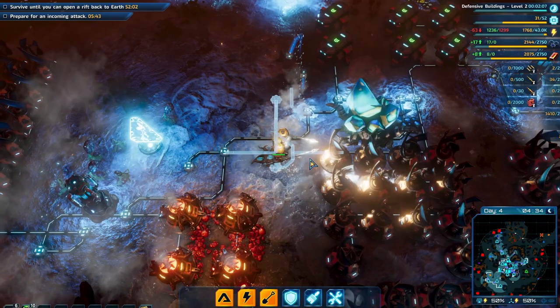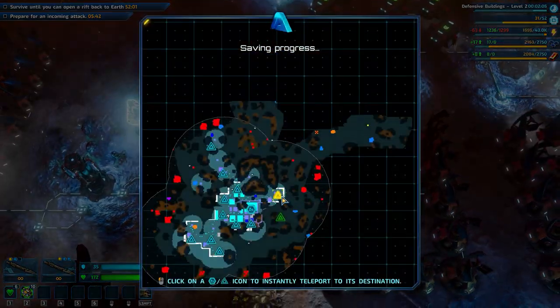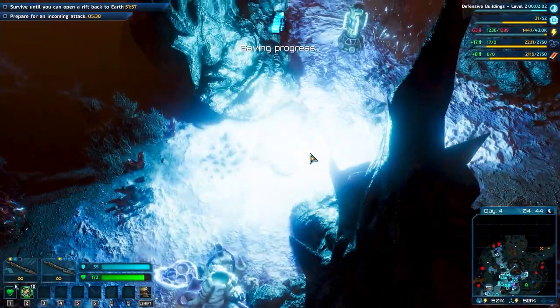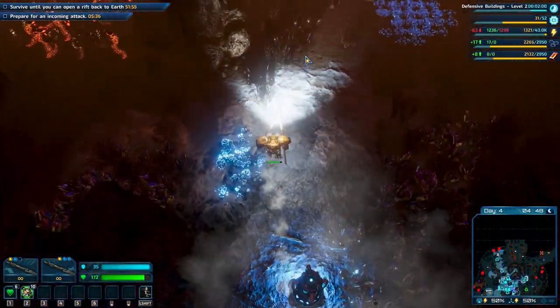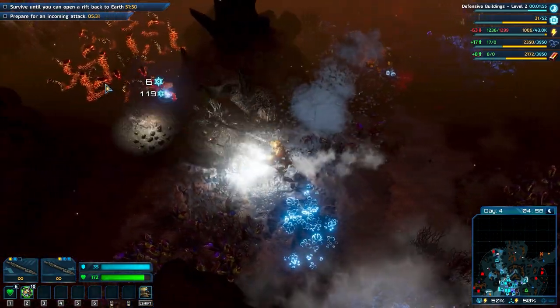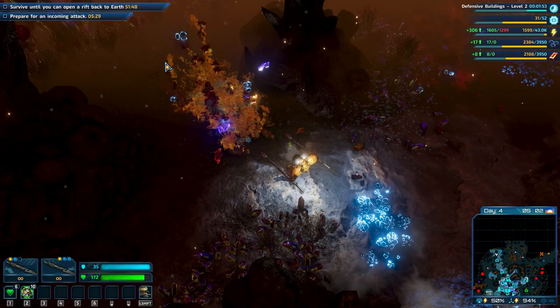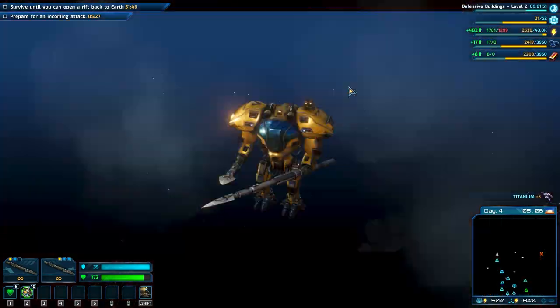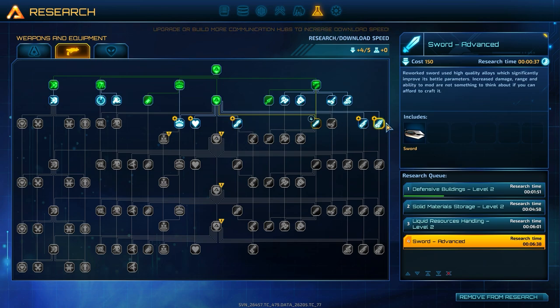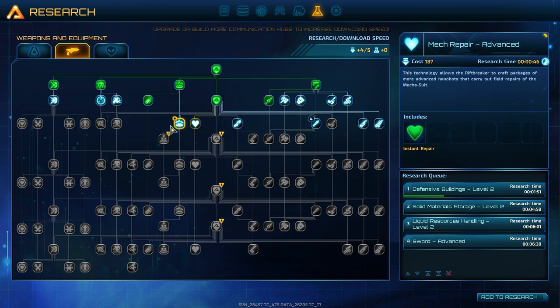Let's build some more storage here. Trying to leave some room between the buildings so I don't get stuck. Let's get carbonium and cobalt from here. Research completed! We need to upgrade the sword in order to get the spear unlocked, get the mine upgrade, and also get the machine gun.